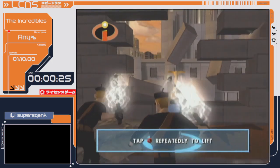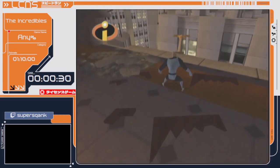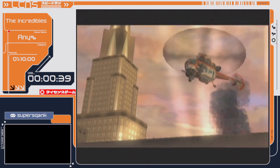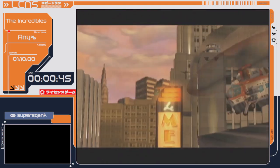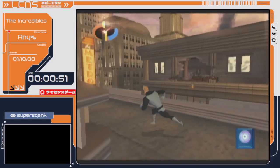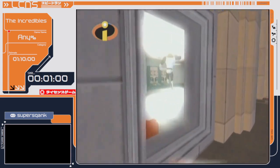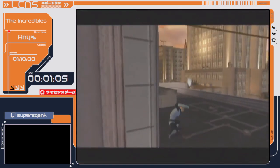The weird thing is that cutscene skip doesn't work in every version of the game, only some versions. I'm playing the Xbox version, which it does work on. For any percent, Xbox is the overall fastest version of the game. It has relatively fast loads, and a weird thing going on with the framerate where the game speeds up a whole bunch — only on Xbox — and it saves a lot of time. PC is very close, losing less than a minute. Xbox overall takes the cake for any percent, as long as you're using a hard drive.